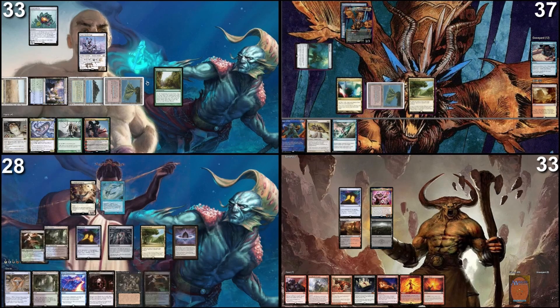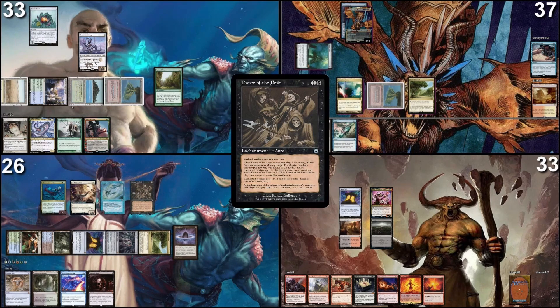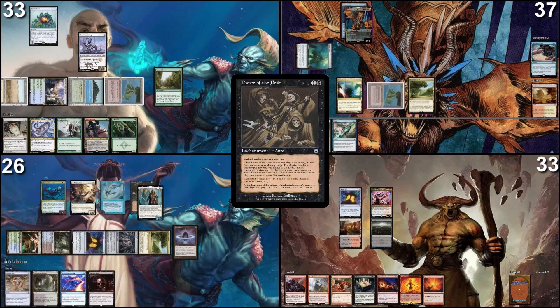Go to my turn, I'm going to shock in this Breeding Pool, tap two to cast Thrasios, tap two and play a Dance of the Dead. That's for Esper Sentinel trigger — can't pay, go for it. I pass on Dance of the Dead. I'm Rakdos — ETB, I would like to reanimate Abdulladrion. Adrian Gorion's Ward enters the battlefield: exile any number of other non-land permanents you control until Abdulladrion leaves the battlefield, create a 1/1 white Soldier creature token for each permanent exiled this way. ETB trigger on the stack.